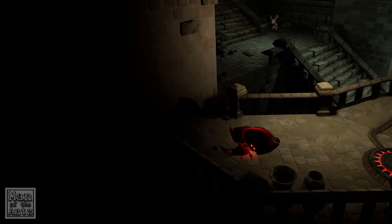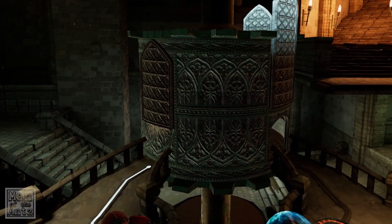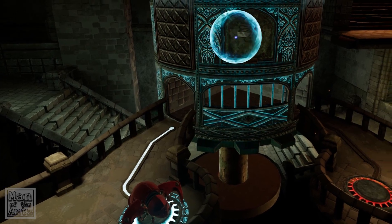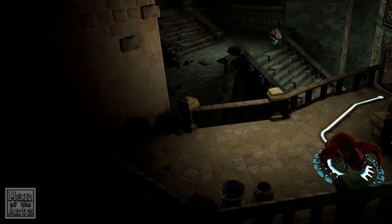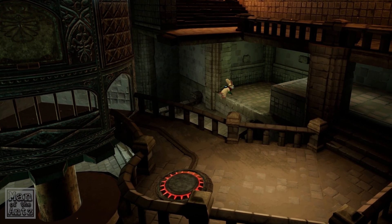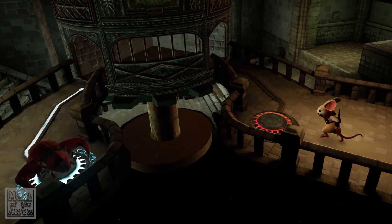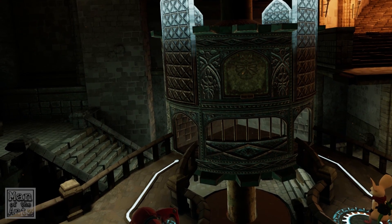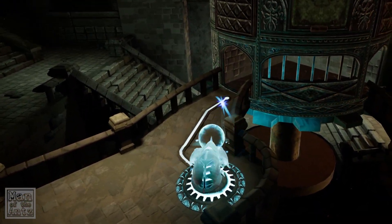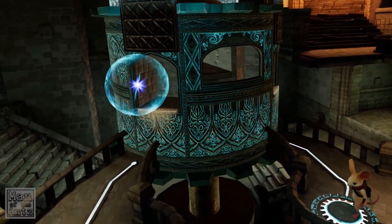So we ended last time on this puzzle here. We've got this dude we can move to this button here, which opens that, and then I can rotate this and rotate this. I can get Moss over here, I can get Quill over here. So cute - up you go. What does the second button do, I guess is the question. So what I'm thinking is I could bring this over here, run Moss on the other side.